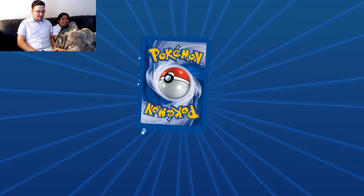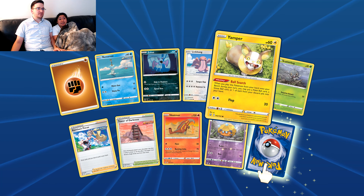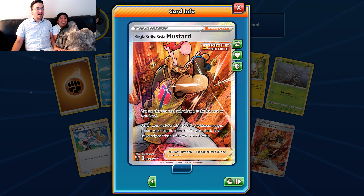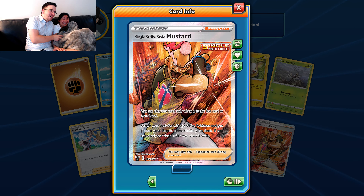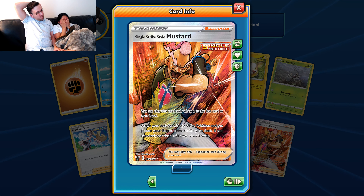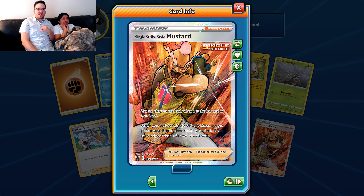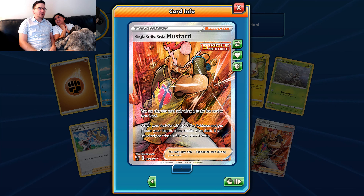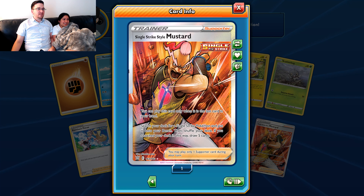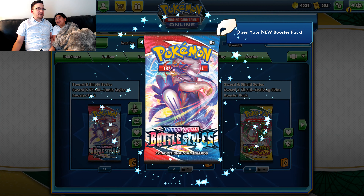We need to get something here. Where do we get that sweet sweet Urshifu love? Maybe a couple more Houndoom? Yamper says you can do it, I believe in you. Look what you did, Yamper — you got me a full art! I don't have that art. Didn't you have a full art Single Strike Mustard? There are two different ones. It's Rapid Strike Mustard. I love full art supporters — I just traded a bunch of rainbow rare supporters. I think I now have both. It's a good card too — search and draw five. You gotta get your hand emptied, but these days that's not hard to do.